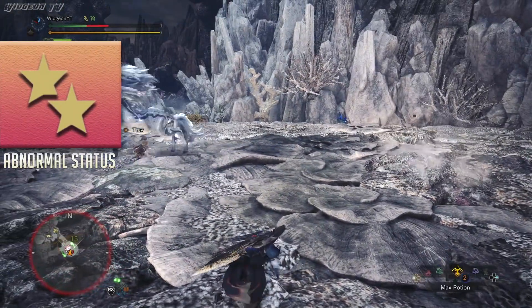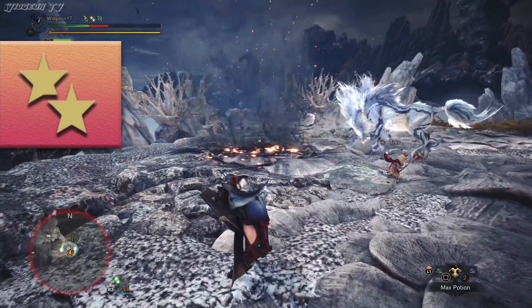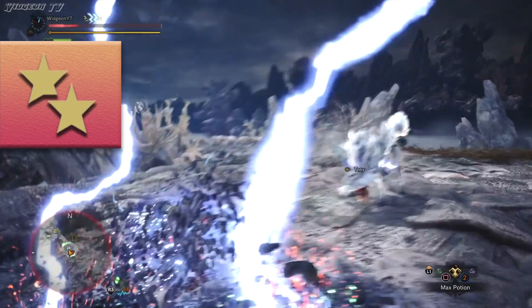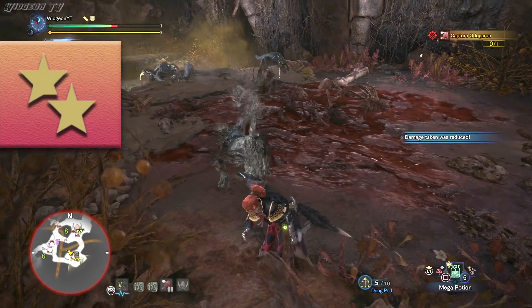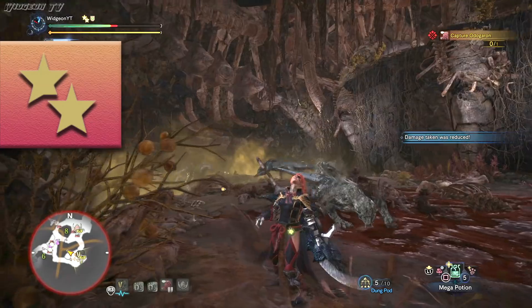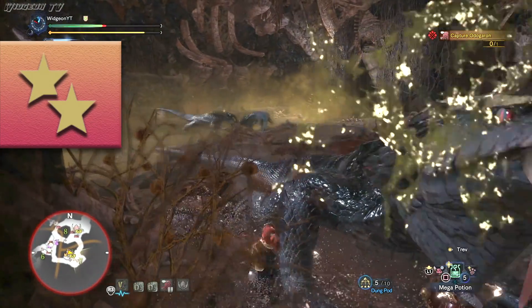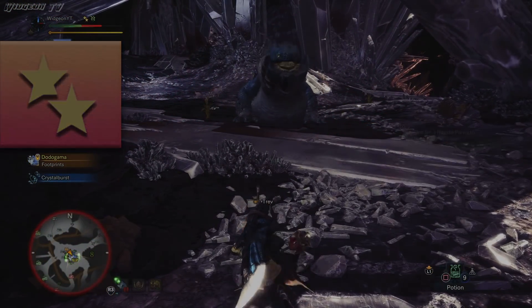The next one I guarantee you have died to a few times — that is Stun. This one is given to you by pretty much every monster in the game and makes you immobile for a certain amount of time. Unfortunately the only way to get out of this is by having a friend or a palico come over and hit you. This blight accounts for at least 50% of my deaths in the game. What happens is a monster will hit you and then hit you again and apply this blight, and then hit you a third time and kill you.